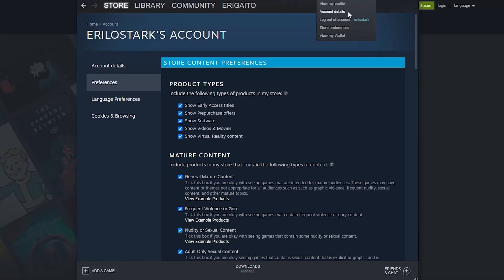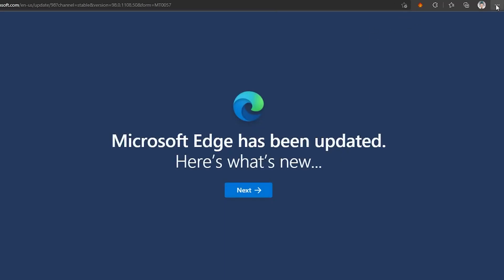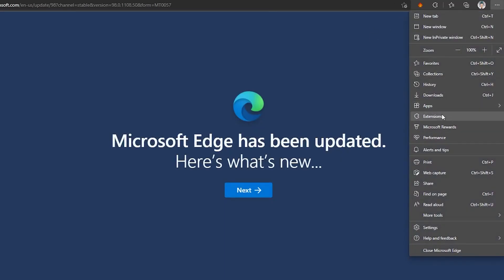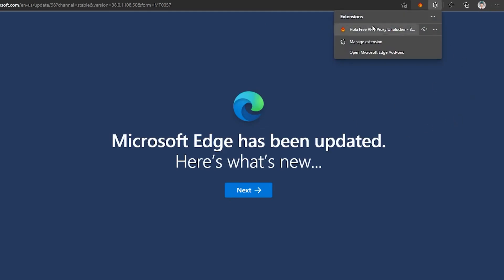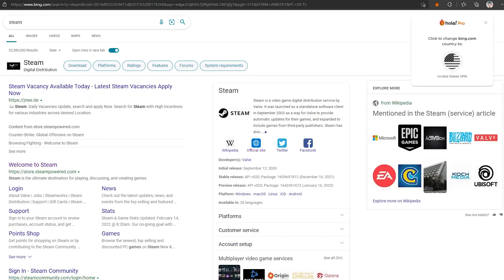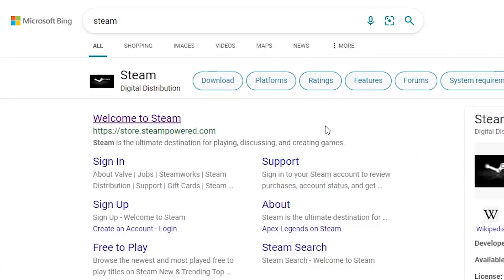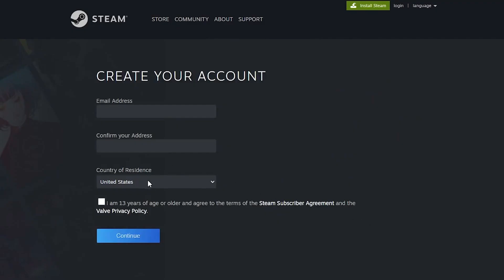First things first, you're going to want to make an NA or EU Steam account, and to do this from Southeast Asia, you'll need to use a browser VPN. Open up your browser that is compatible with HoloVPN — we'll be using Edge, but you can use whichever supported browser you prefer. Go to Extensions, search for HoloVPN, and add it to your browser. Click on the extension icon to make sure you're connected to North America or Europe, then go to Steam via your browser to make a new Steam account.